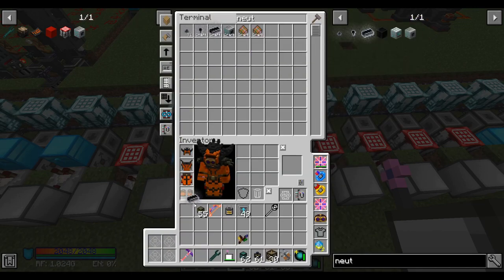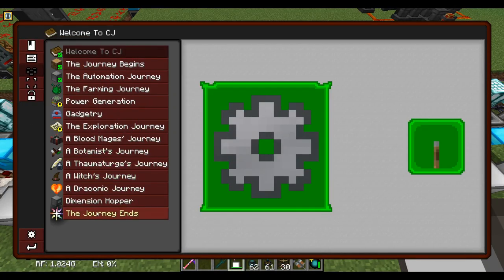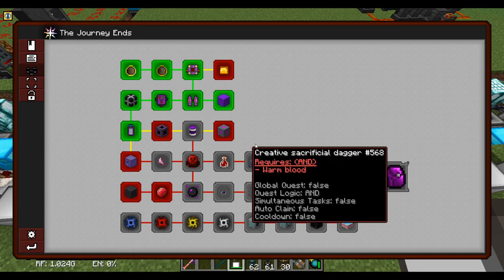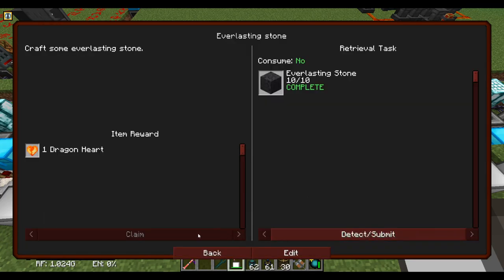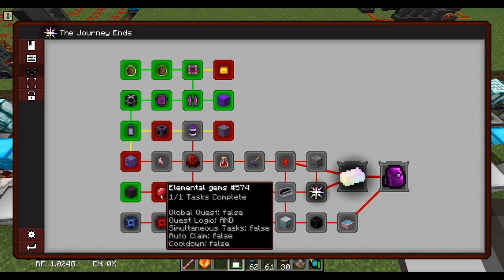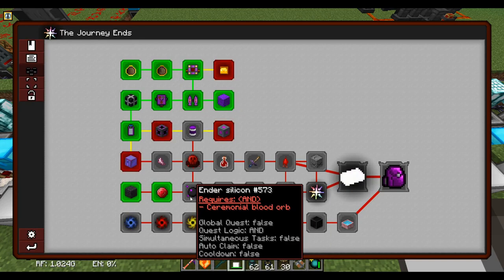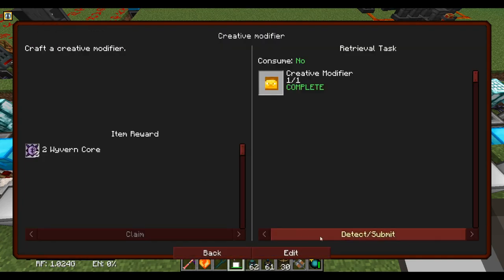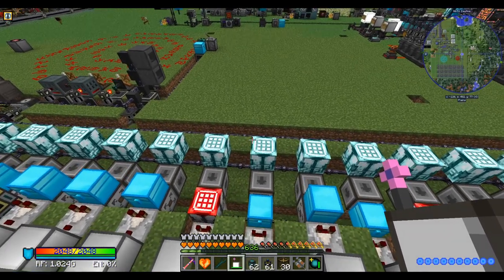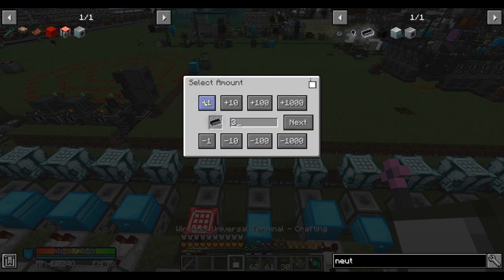And there we have it — one ingot of Neutronium. I wonder if there's a quest for that. Probably was. I haven't really been following the quest line. Let's collect the dragon heart. Draconic cores. Vibrant cores. I guess that's as far as I get on quests for now. Let's wrap up this episode here. We'll come back next time and see if we can continue our Neutronium production.